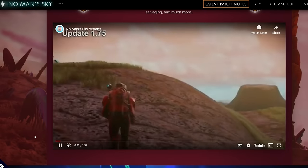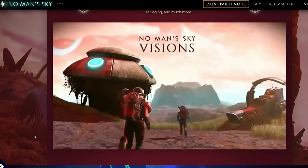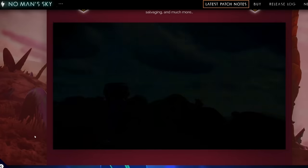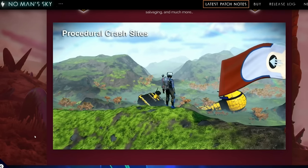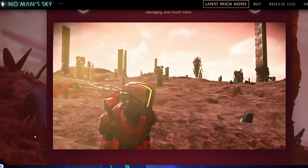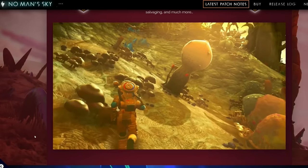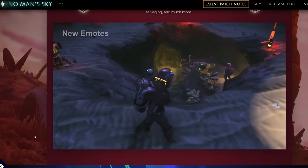Visions actually tamed down planet generation quite a fair bit — Next dialed it down a little but Visions dialed it down even more. Visions is where they started making it so planets felt a little bit more alive. They added creatures on pretty much every planet. It added exotic planets, additional crazy creatures, bones — ancient bones — salvageable tech, a couple of extra biome types, corrupted sentinels, all sorts.